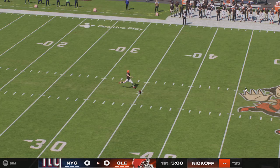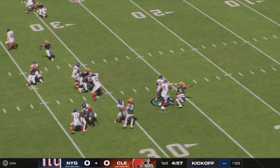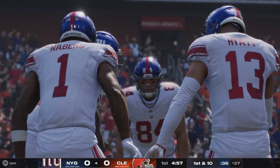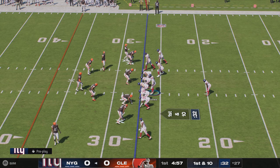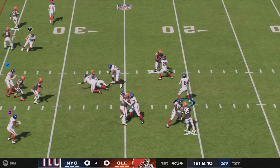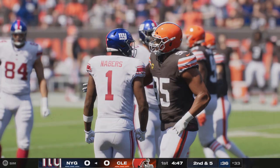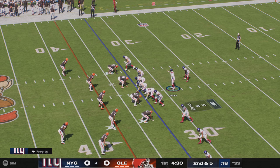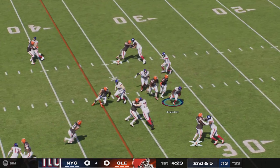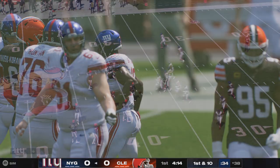The veteran kicker Dustin Hopkins out to get things started. Off we go from Cleveland. On the return, it is Tyrone Tracy. He'll work his way across the 25-yard line. First and ten. Jones gonna throw right away — that's to the rookie from LSU, Malik Nabors. He'll come up here on second down and five at the 33-yard line. Now the former Bill and Texan, Devin Singletary, will keep the drive moving. Gets the first down, nice gain of five.